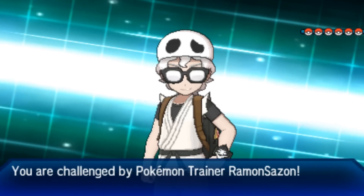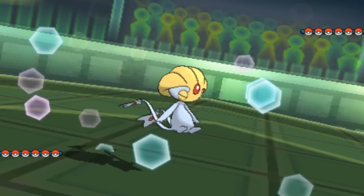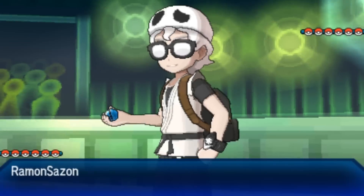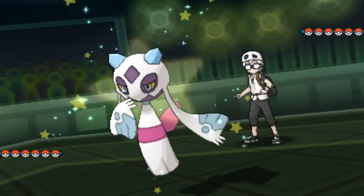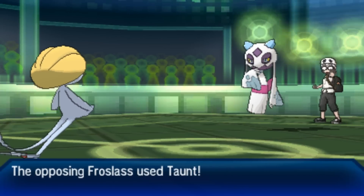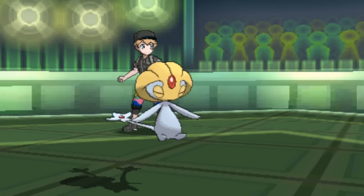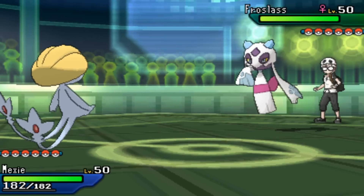As per usual I'm going to lead off with my Uxie. I assume he's probably going to lead with his Froslass, but I tossed this thing out to see if I can get some rocks up. I send out Meeksy as he does lead off with Froslass — this thing is either going to set up spikes or taunt me. I decide to go for Stealth Rock anyway, but he taunts me, so Uxie doesn't want to set up now.